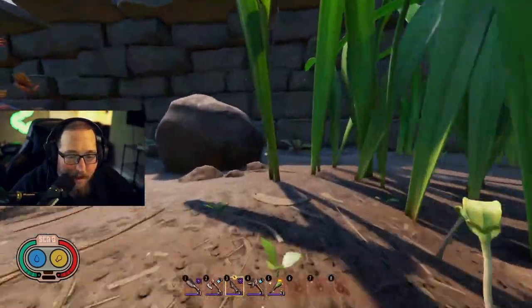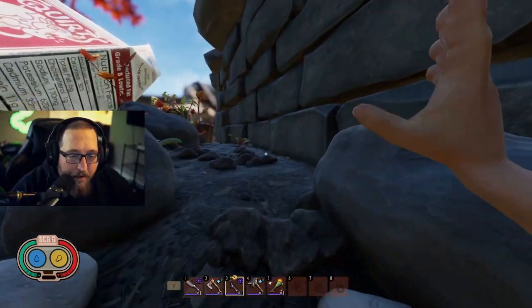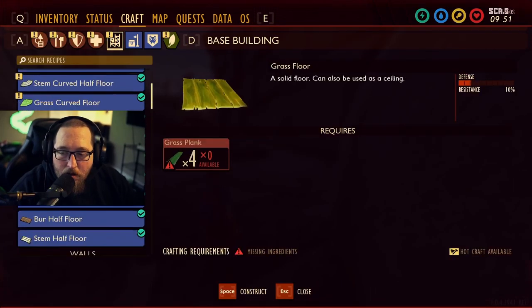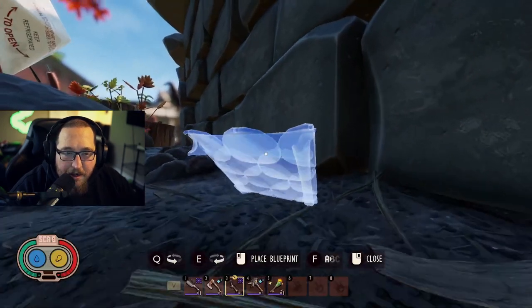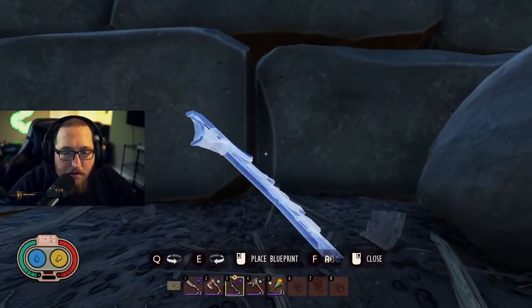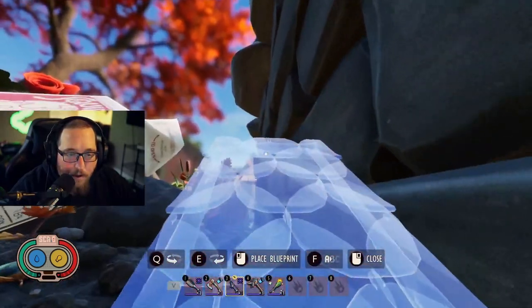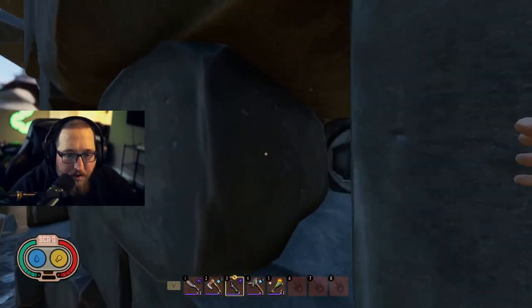We're going to go ahead — I am in creative mode just for the purpose of making this a quick video — we're going to craft up some ramps real quick. This is typically how I get in here. Up we go, just like so. Just enough to get you in the hole.